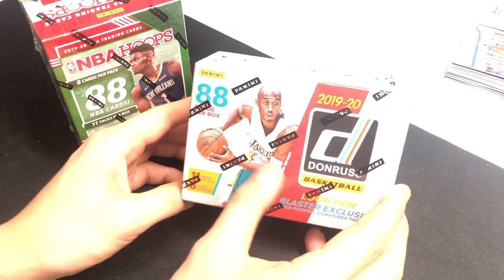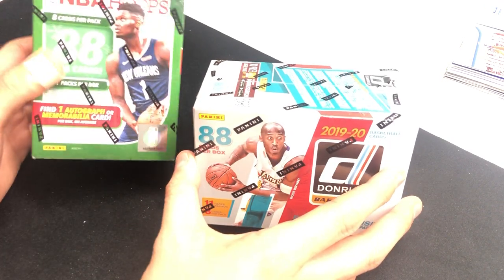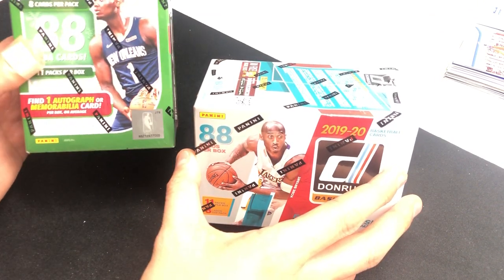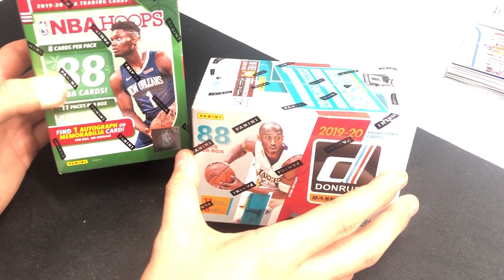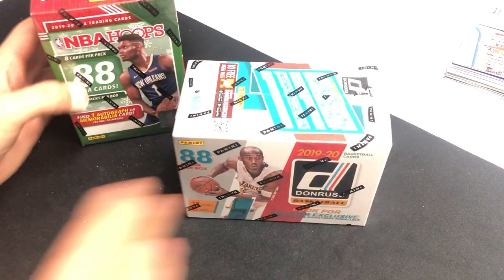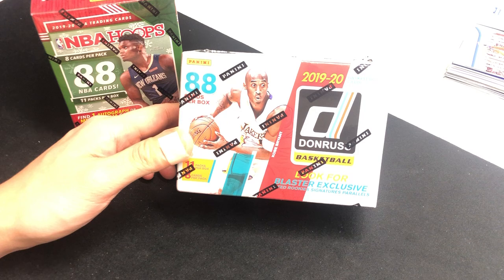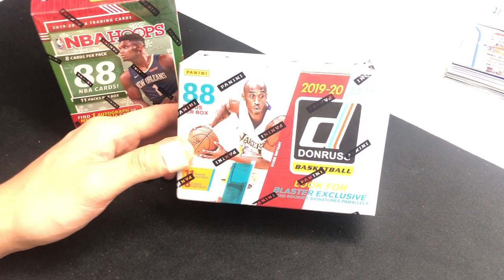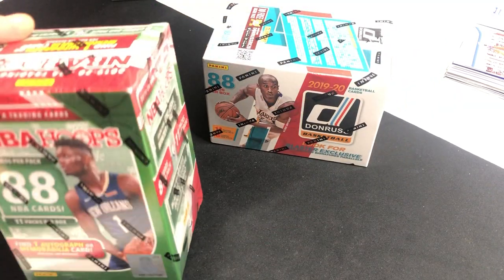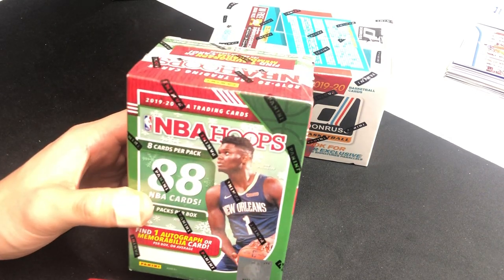Kobe was featured on this Donruss box so I wanted to open it up. I'm gonna do some rookie search as I always do — probably Zion, Ja, RJ, or Kobe White which is my PC. Just having another box with Kobe on the face, it's always good to remember him as one of the greatest NBA players.